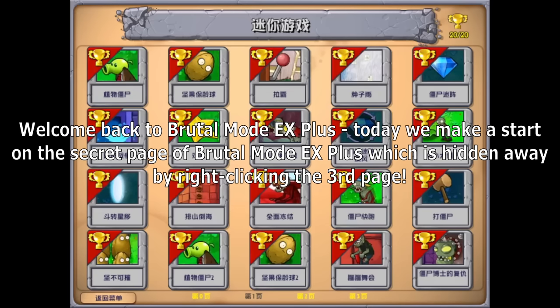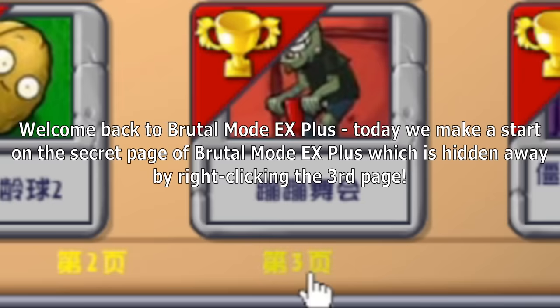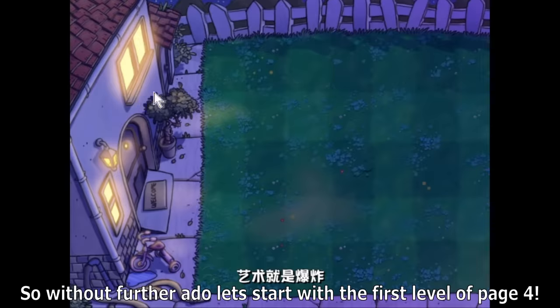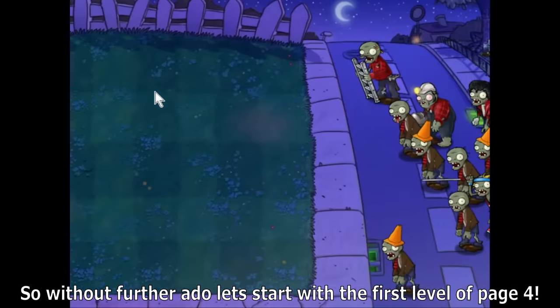Welcome back to Brutamode EX+. Today we make a start on the secret page, which is hidden away by right-clicking the third page. This allows us to access 39 more extremely difficult levels, all with their own unique gimmick to keep things fresh, with most of these levels intended to be the hardest levels in the game. So let's start with the first level off page 4.